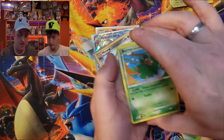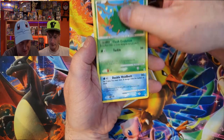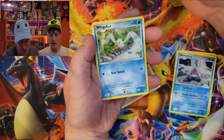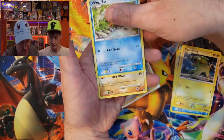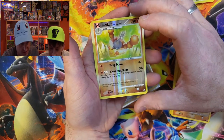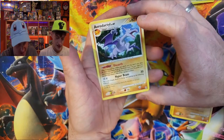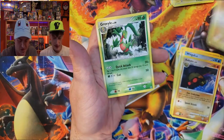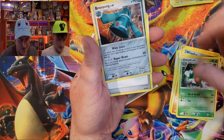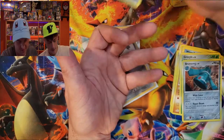I don't think there's even a code card in this one, so here we go — from the Platinum Arceus pack: Burmy Plant Cloak level 11, Snover level 16, Electrike level 20, Wingull level 8, Kabuto — there's the reverse holo Wormadam — and the rare is a non-holo Aerodactyl. We didn't get the big hit, but wow, that's pretty cool to open a Platinum Arceus pack.